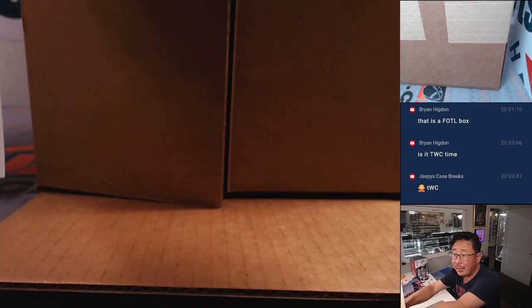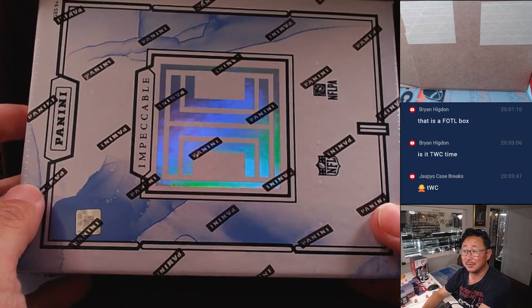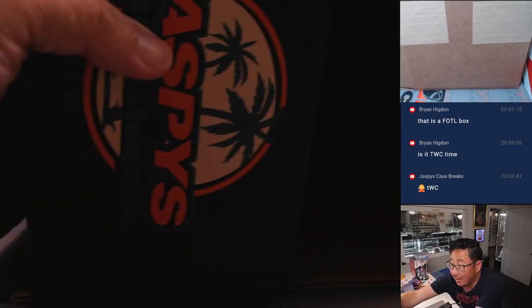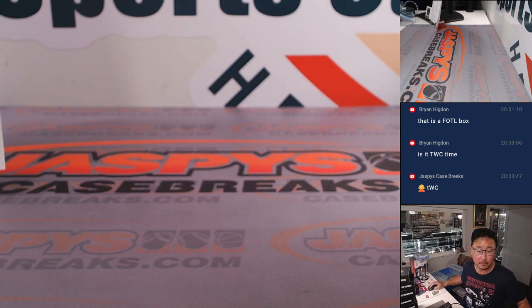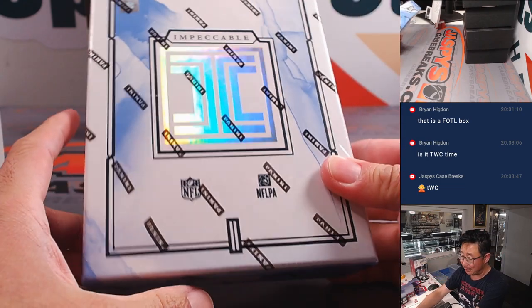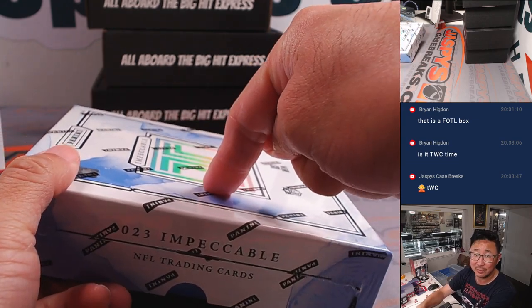Let's see what the box is going to be. It is — woo — a nice, nice box. 2023 Impeccable. Now let's slide all these card boxes out of here. If you like what you see in this 2023 Panini Impeccable football box, guess what — we got to pick your team on jaspeyscasebreaks.com right now. We're doing teams in a case break of Impeccable, 25% off.